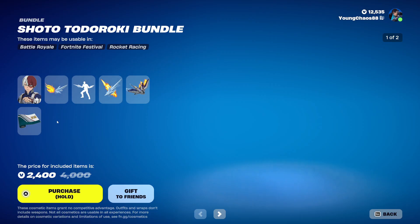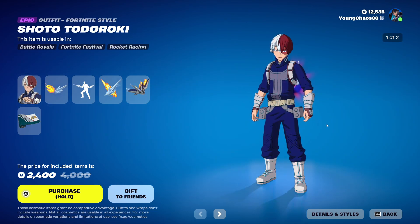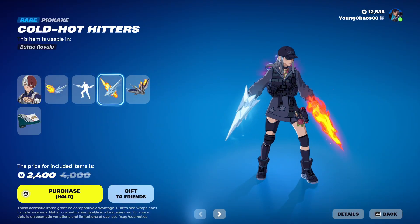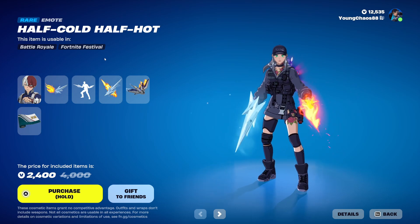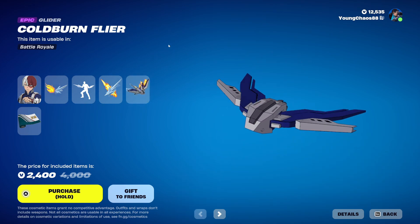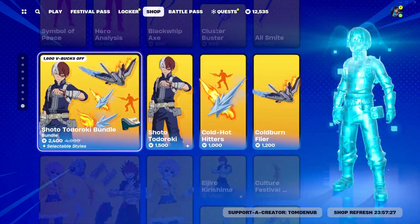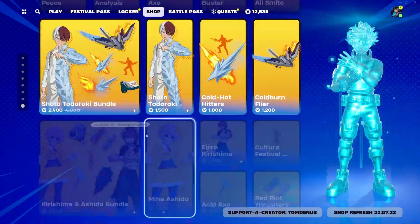We also have the Shoto Todoroki bundle returning — a total of 6 items. Shoto Todoroki with wrapping Cold Heat Wings — an epic outfit at 1,500 V-Bucks. We also have Cold Hot Hitters, a rare harvesting tool at 1,000 V-Bucks, which includes the Half Cold Half Hot rare emote that transforms you between the default harvesting tool and the Cold Hot Hitters. I really do like that transformation — it doesn't look half bad. And Burn a Flyer glider at 1,200 V-Bucks. Something that I don't see being purchasable separately is the UA Uniform uncommon wrapping — not a bad one there. And you buy everything else separately.